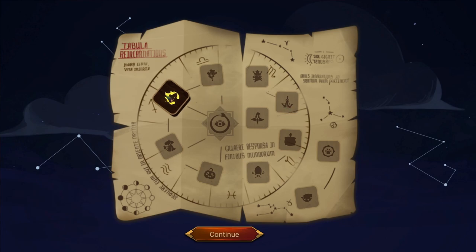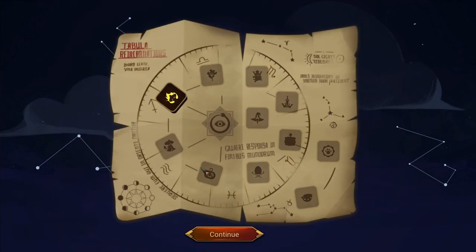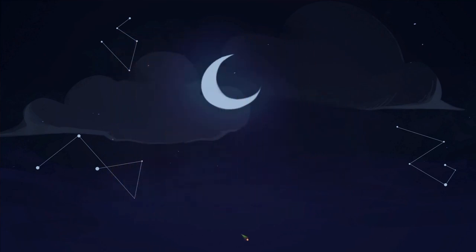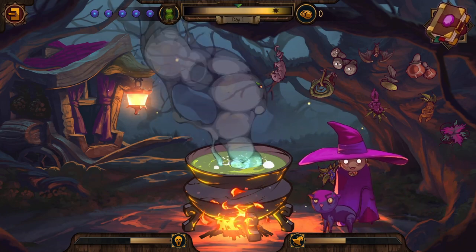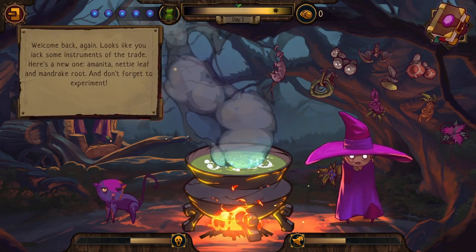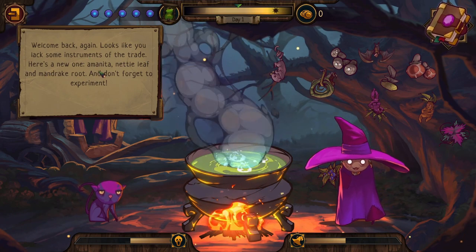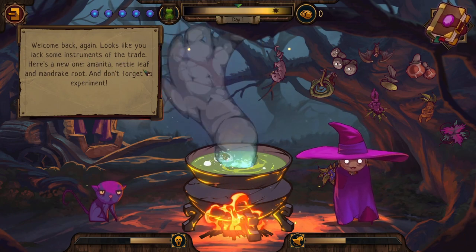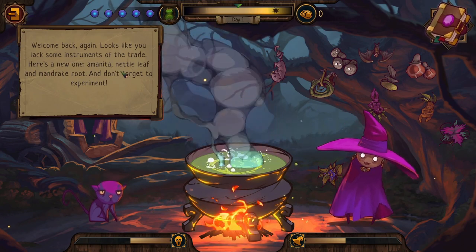We see various death events listed — different ways of getting killed or different events we can achieve. Life of a witch is pretty hard. Let's start again! Welcome back. New starting recipes: amanita, nettle leaf, and mandrake. The game reminds us: 'Don't forget to experiment!'